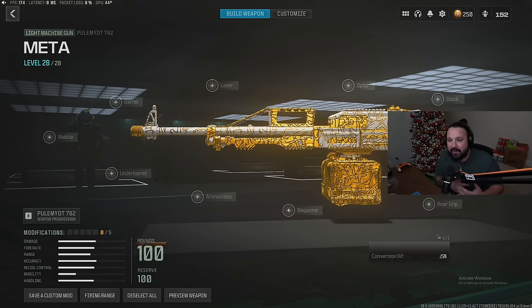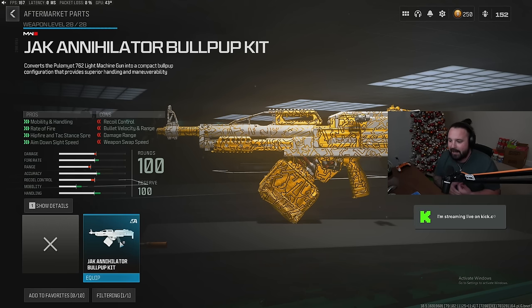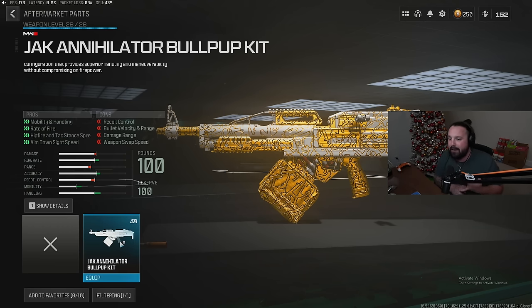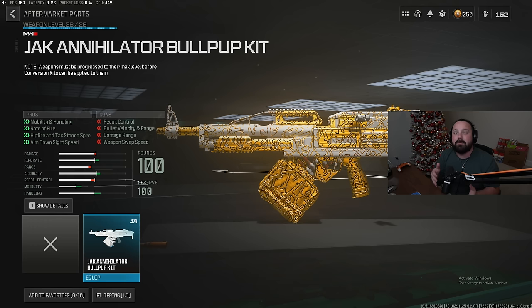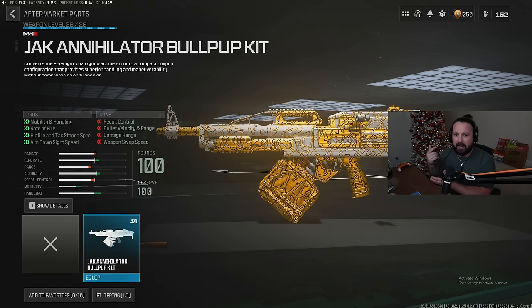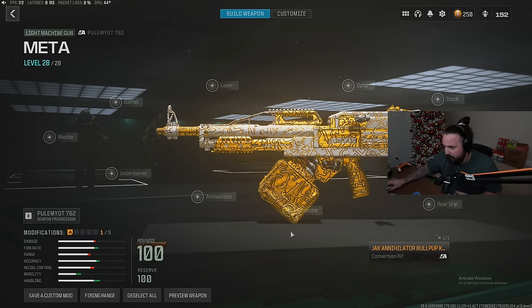Coming down to the bottom right-hand corner, we're gonna put on the conversion kit — we're gonna rock the Jack Annihilator Bullpup Kit for enhanced mobility, handling, rate of fire, hip fire, attack stand spread, and aim down sight speed. Some of you are probably gonna ask how you unlock this: the LMG has to be max level first, and then you have another challenge to complete to unlock the conversion kit. Once you do it, you're good to go. It does use an attachment slot.